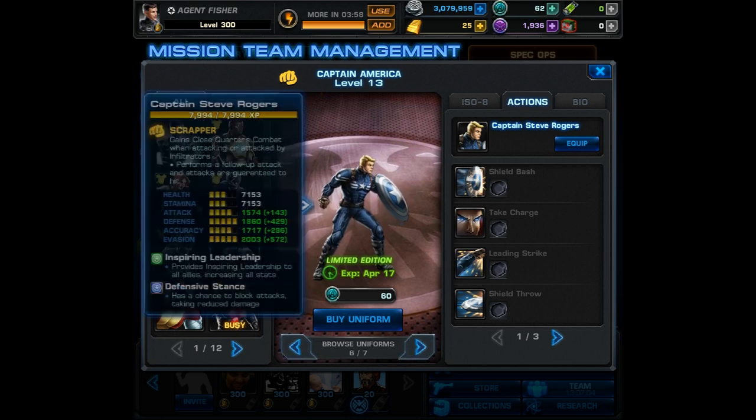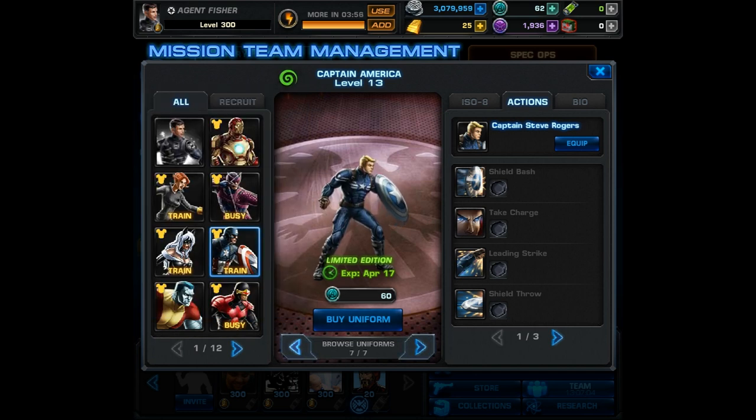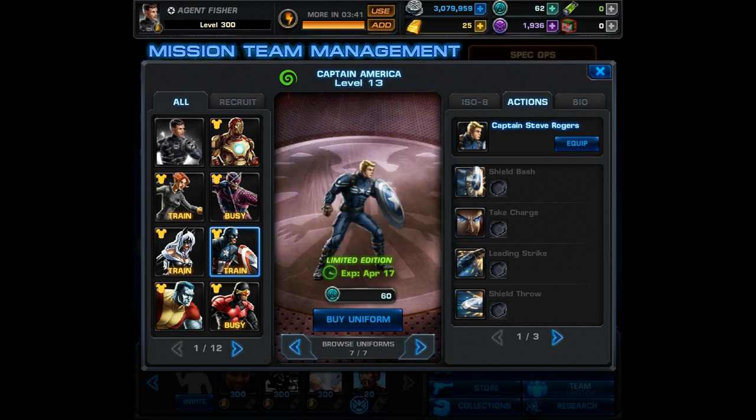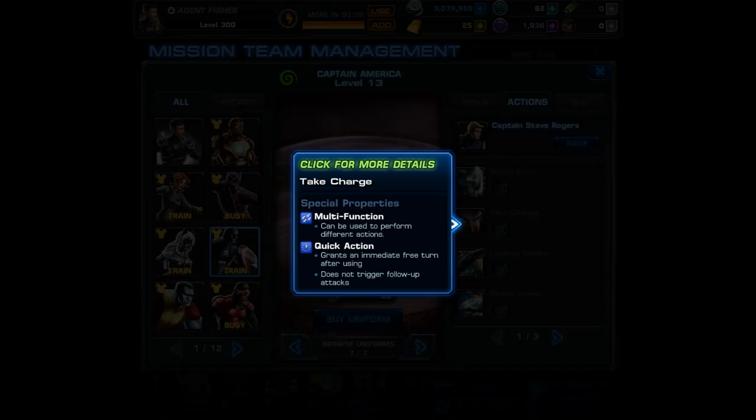Both versions of the costume have inspiring leadership and defensive stance, but where the new changes really show themselves are on the abilities. There are going to be three pages and I'll show you how this works in just a moment. Under the default take charge stance, you gain shield bash with impaired, which causes enemy attacks to do 20% less damage and they cannot crit.